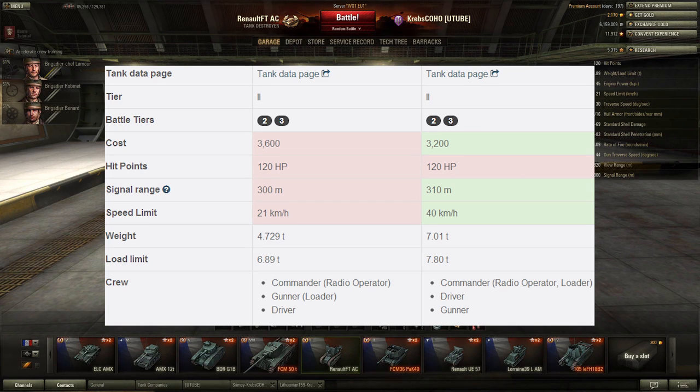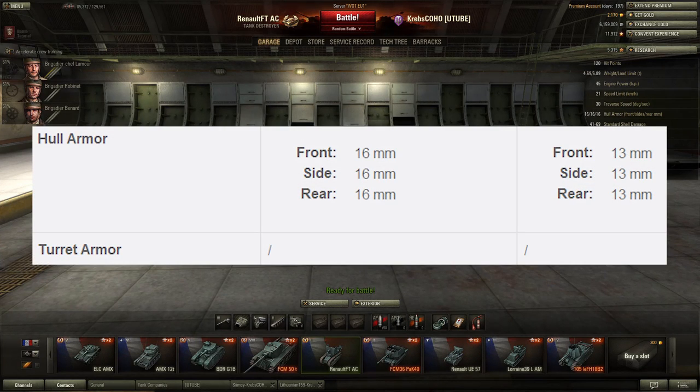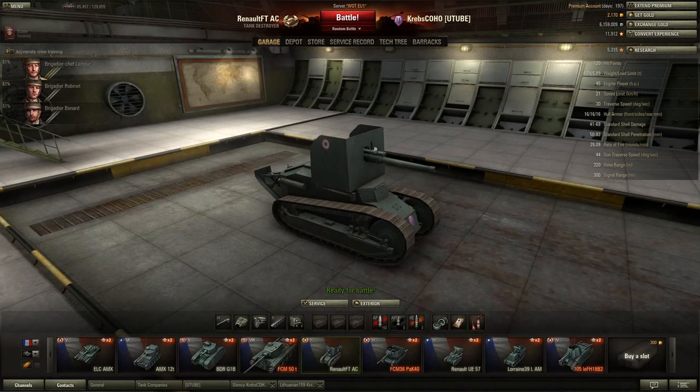The hit points are exactly the same on both tank destroyers at 120 health points. The Panzerjäger I has an advantage of an extra 10 meters of signal range — no big deal. It has a big advantage in maximum speed at 40 km/h versus 21 km/h. Armor-wise, the Panzerjäger I has 13 millimeters all around and the Renault FT AC has 16 millimeters all around — but at low tiers like this, 16 millimeters, anything could penetrate that.